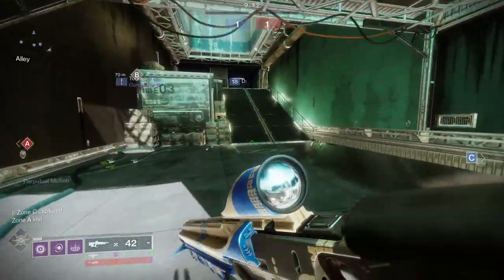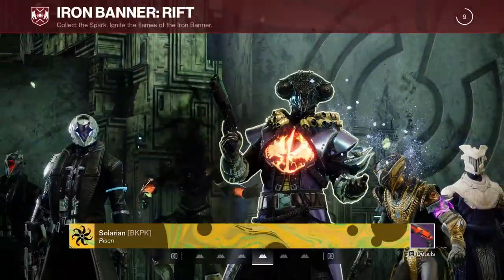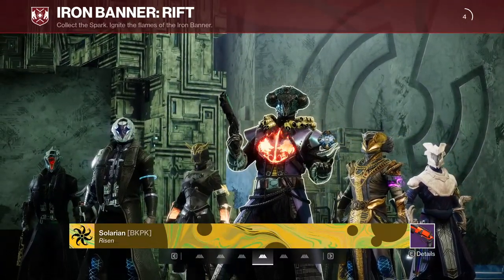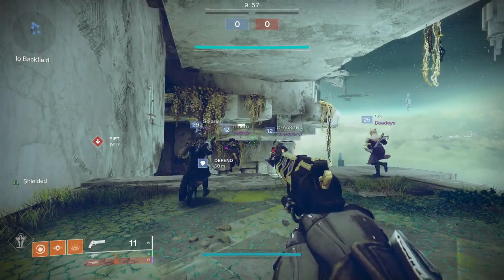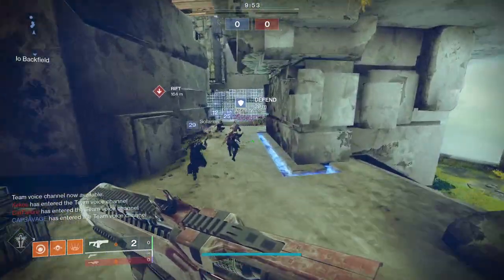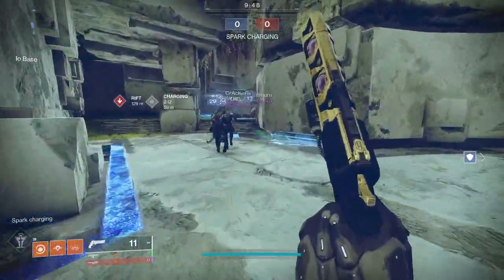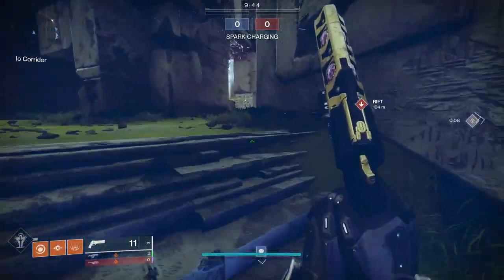Rift is back as a beloved game mode. Iron Banner used to be all about Control, but now they're bringing in rotating playlists starting with Rift in Season of the Haunted. Rift is an objective-based crucible mode that plays more like a game of football or rugby than Clash. Teams of Guardians attempt to take the spark from the middle of the map into the enemy base and dunk it into the enemy Rift. One dunk equals one point, and the first to five points or the leader at the 10-minute mark wins.